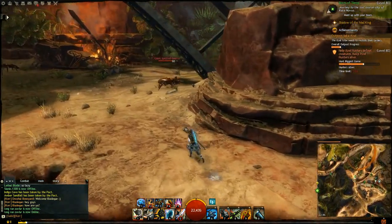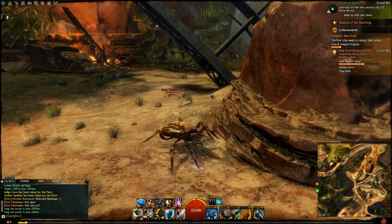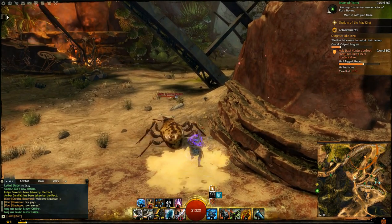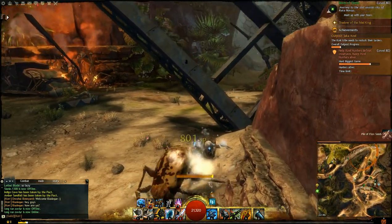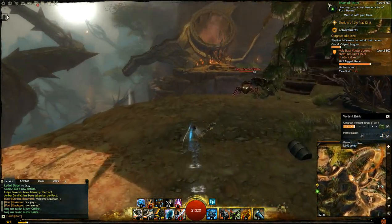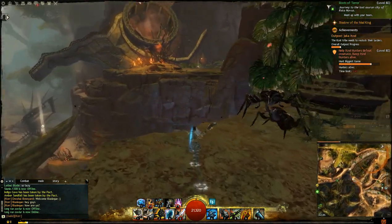There are two main things that I've spotted in Guild Wars Heart of Thorns that you can make a lot of gold from and are very easy to farm and craft yourself. These are the vials of linseed oil and the glass mugs.